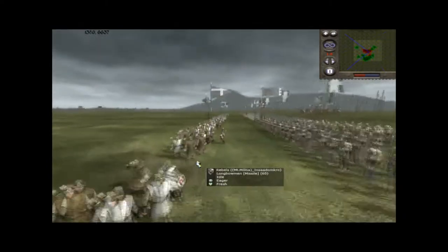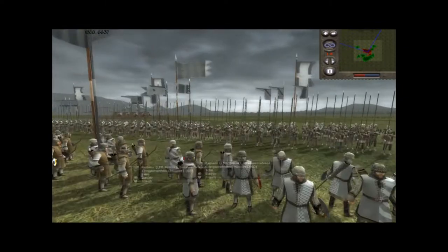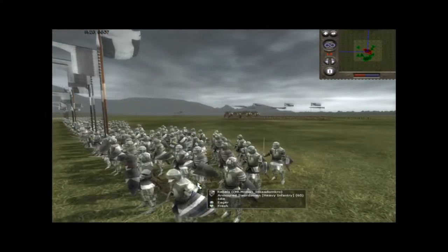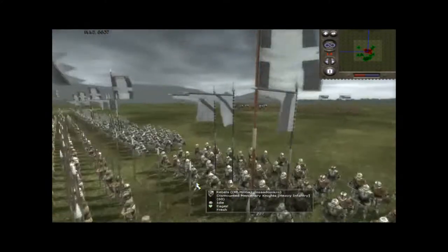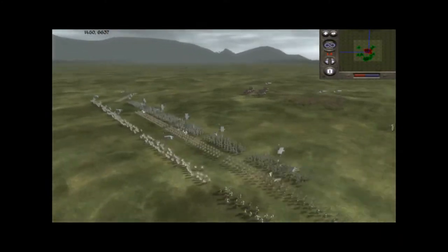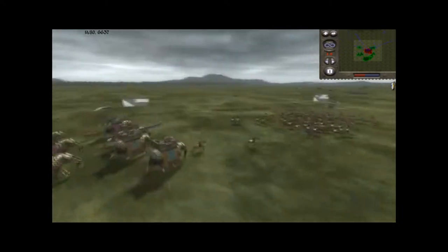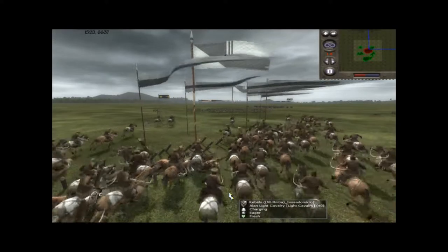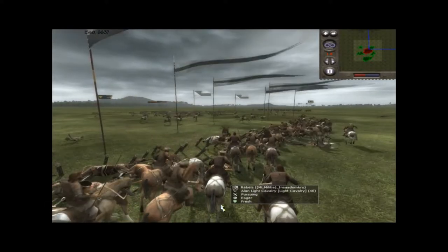Let's flip over and look at the Rebel Alliance — the pathetic Rebel Alliance — over on this side of the field. Front line of Longbowmen, courtesy of the English Rebels. Secondary line, Swiss Pikemen, courtesy of the French Rebels. And a final line of Armored Swordsmen and Dismounted Mercenary Knights. In the back, he has two Elephant Rocket Launchers, and a group of Alan-like cavalry that he is currently suiciding into his own stakes.